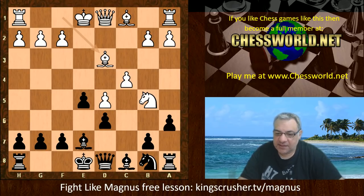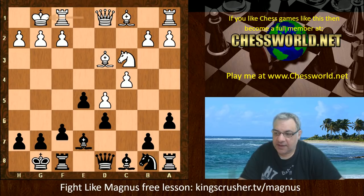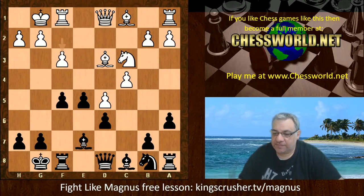Bishop d3, a6, Nc3, both sides castle, f5 — and now usually white plays f3 to dissuade e4. There's a high level game which ended in a draw: Peter Leko against Vladimir Kramnik in Monte Carlo 2003. That game ended in a draw with move f3, which has been seen a number of times.